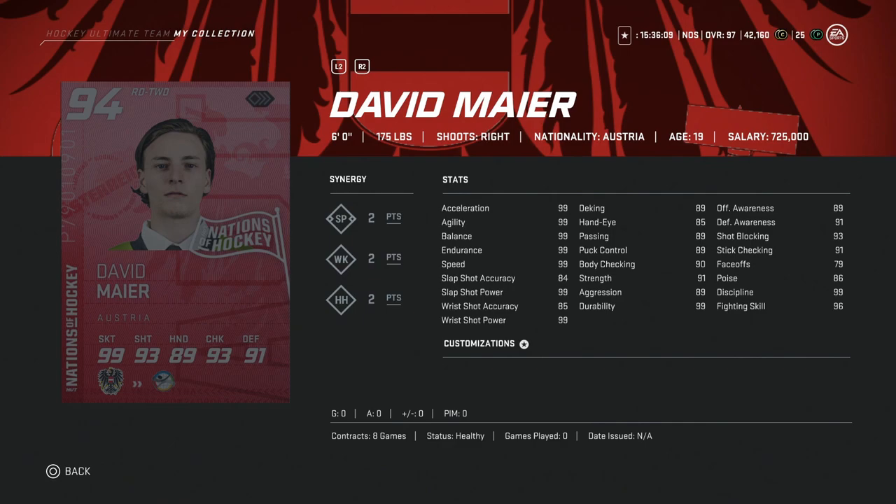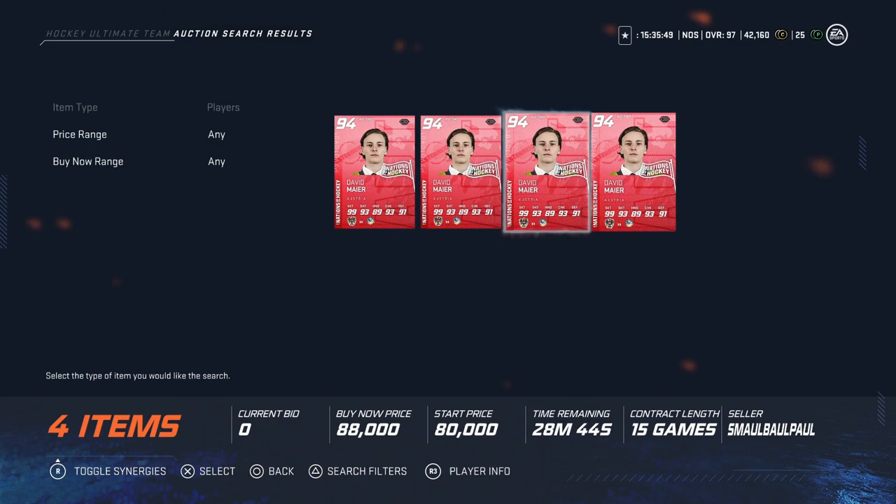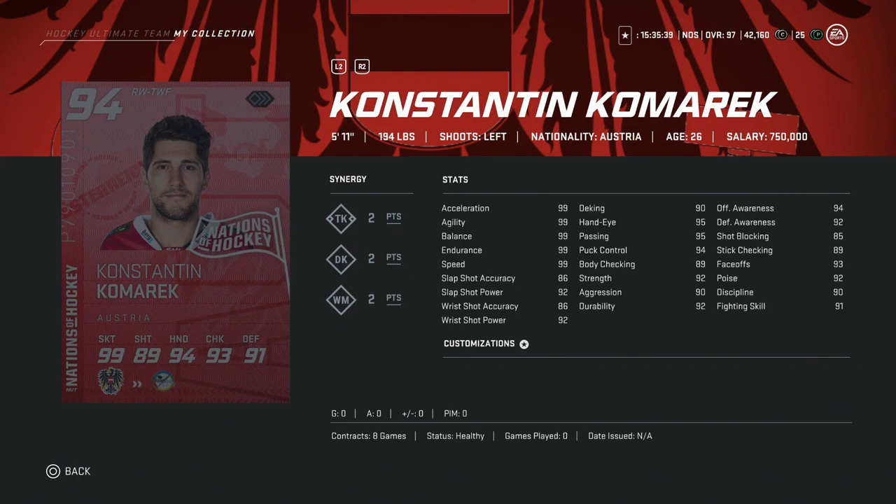Then we've got David Mayer, a right defenseman, 6 foot, with 99 skating and 99 slap shot power. Sneaky good kind of card. You would like to see around 6'2" and above for defensemen, but 99 skating with 99 slap power and above 6 feet is very nice. He's probably going to be cheaper than the Andre Lekos — around 80k or under 80k would be a very, very nice price.